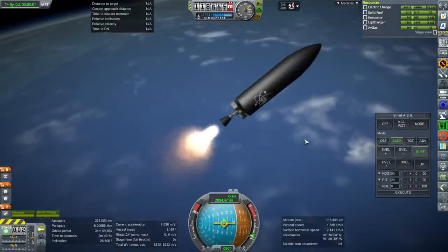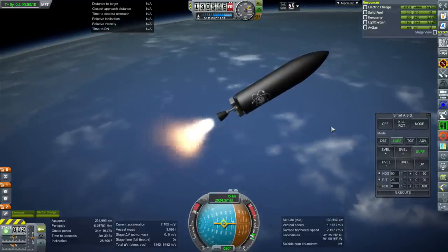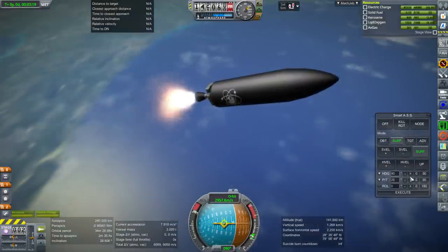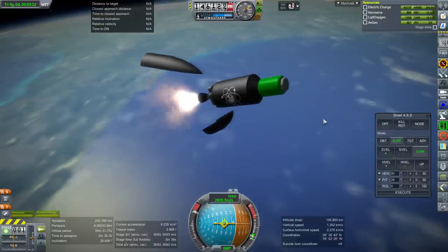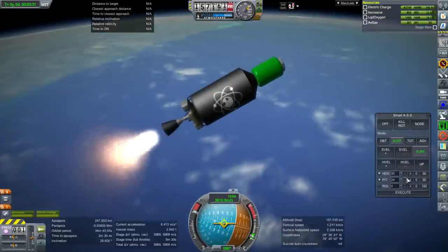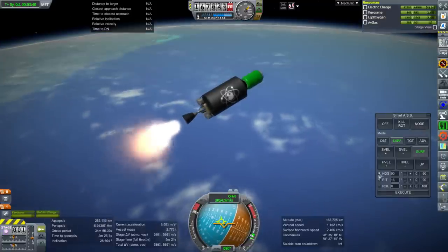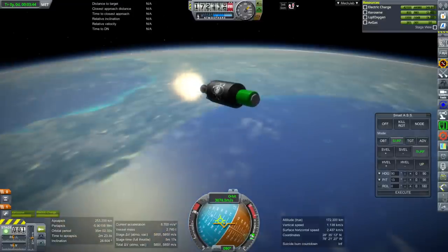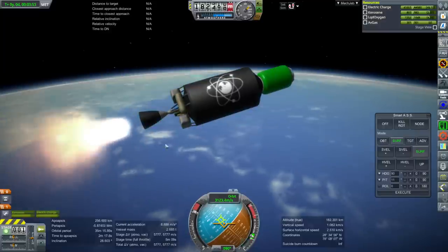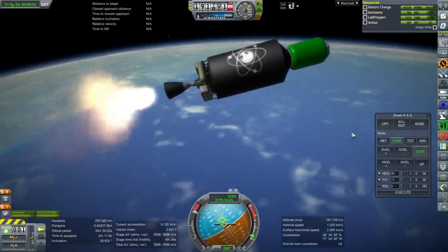I'm going to try and be in an optimal situation for fairing separation - that means we should be pointed directly prograde and in space. We are prograde and we are in space, so separation. You can see they lean in - yeah, I had that problem too. It takes some orienting in Unity to fix it. I forgot the details and I'll have to look at the Unity file I did for the Pegasus. But otherwise the model looks great. You can see the Rutherford vacuum engine here, and that all comes in one piece. There's no RCS right now so I can't control roll - you might want to add some on.